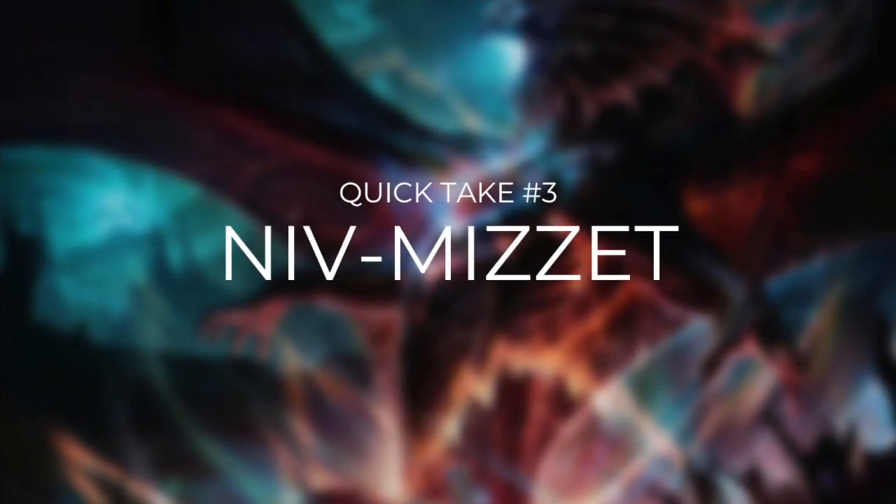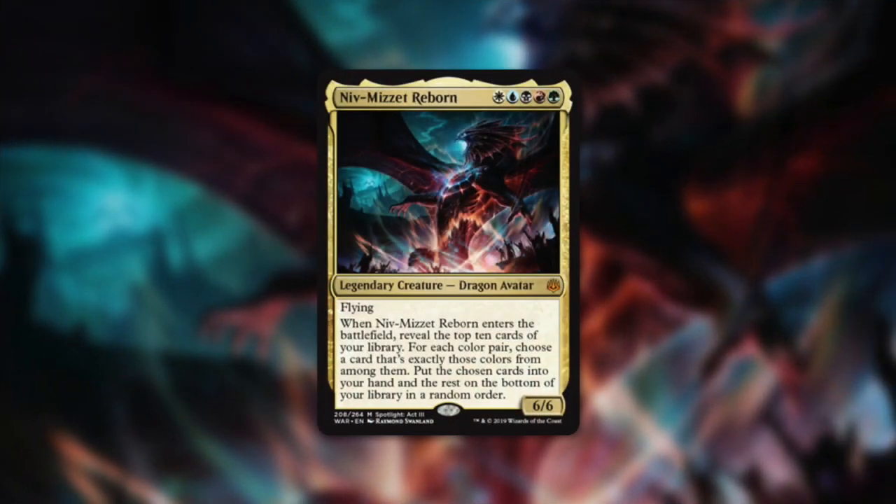Now it's time to move on to our final quick take with Niv-Mizzet. Niv-Mizzet Reborn is a 6/6 flying dragon avatar that costs WUBRG. When Niv-Mizzet Reborn enters the battlefield, reveal the top 10 cards of your library. For each color pair, choose a card that's exactly those colors from among them. Put the chosen cards into your hand and the rest on the bottom of your library in a random order. This is definitely a very unique commander and I'm excited about the challenge of building around it. We need to make sure we can fix our mana to get our commander out and cast our cards.